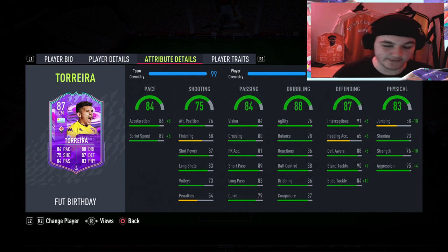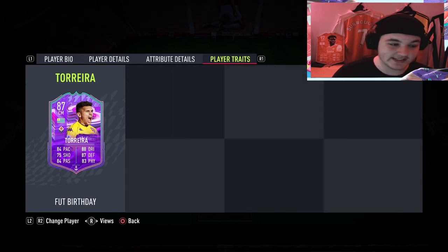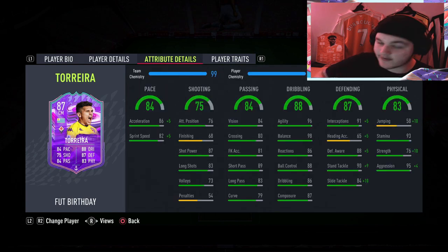I'm getting a Uruguayan Kante vibes from this card. Defensively as well, with an anchor he goes to 99 stand tackle, 93 awareness with 94 slide tackle and 96 interceptions. He's got some good strength for a little man — he gets a plus 10 with an anchor to 86 strength, and he goes to 99 aggression. He's got 93 stamina. Sadly no traits, but lads, 40,000 coins with this card looks like an absolute steal. He ticks all of the boxes that you want for a meta card.